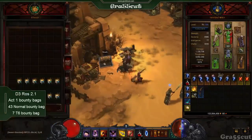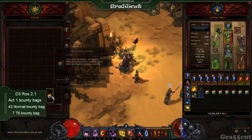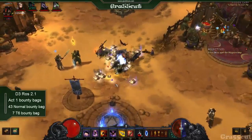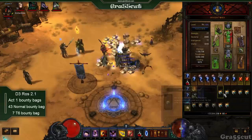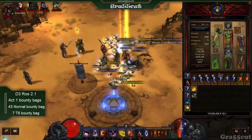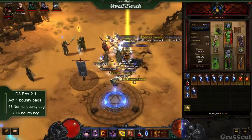For example, if you have a Marauder set as a Demon Hunter, or a Akkhan set for a Crusader, or the charge set for the Barb, you always need one extra piece. As you can see, I've got the Nat set on and I really need a Royal Ring of Grandeur — and I just got it right there!